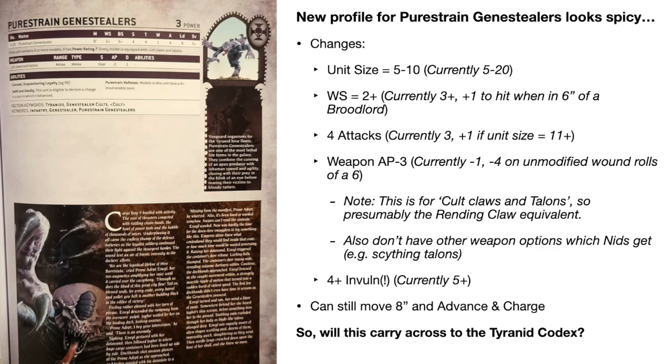That conditional bonus is now gone - they just get a flat two plus, which is really good. They also get a flat four attacks. Currently in the Tyranid codex that's three attacks, and you get another attack if the unit size is 11 or more - basically more than 10.